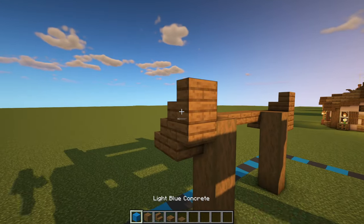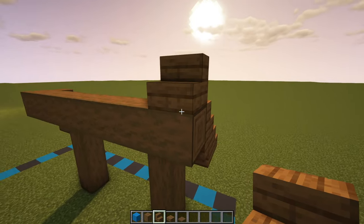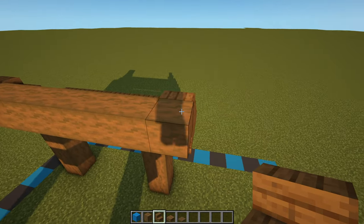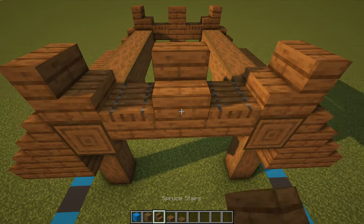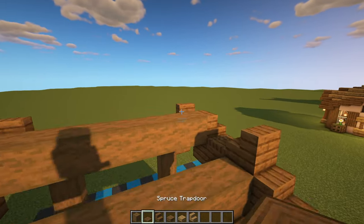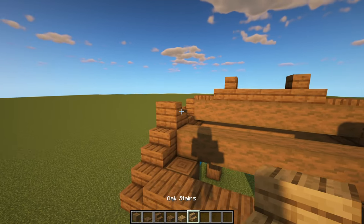Get rid of the temporary block and do the same for the opposite side, then remove those temporary blocks. Have a spruce stair facing inwards on both of those end blocks, a spruce trap door just in front with a spruce slab below, an upside down stair with a regular stair on top. The other side is virtually the same: two stairs on top with two spruce trap doors coming inwards, two slabs, an upside down stair and a regular one. Off the back of this middle stair, have another line of horizontal strip spruce logs going all the way across, with a trap door on the outer blocks, a spruce stair facing outwards, and two slabs in the middle.